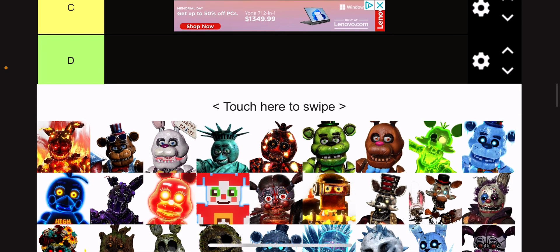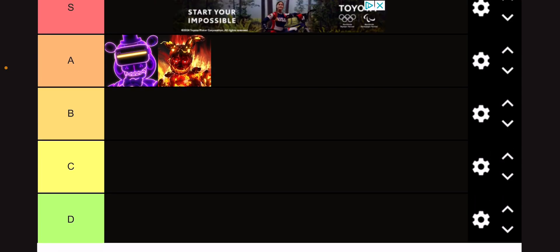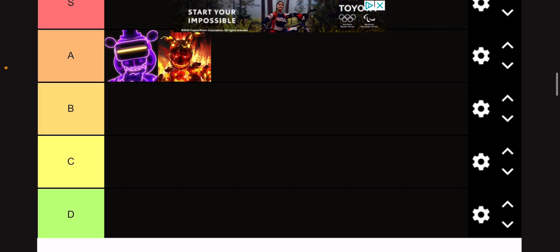Then there's — I don't know all the names of the skins, so I'm just going to make up names as we go along. I think that's Engulfed Springtrap or like Springtrap on Fire. To be honest, knowing about the lore, that does make that skin pretty funny. So I'll give it A tier because it's a really funny skin if you know the lore.